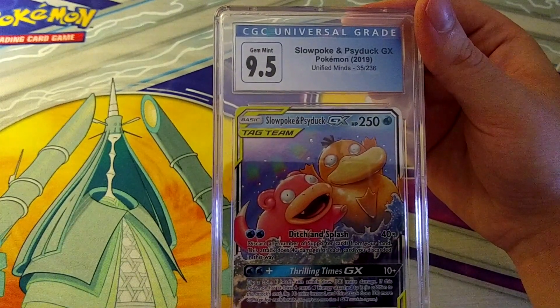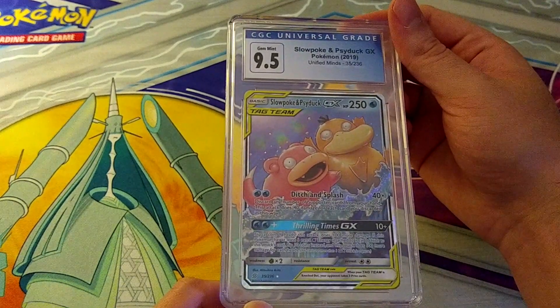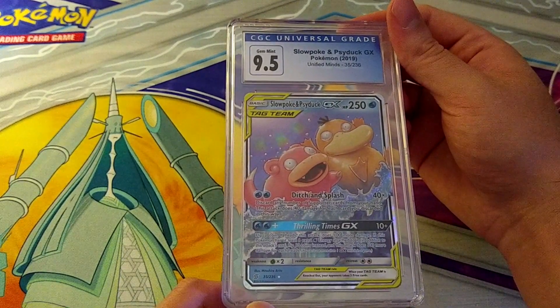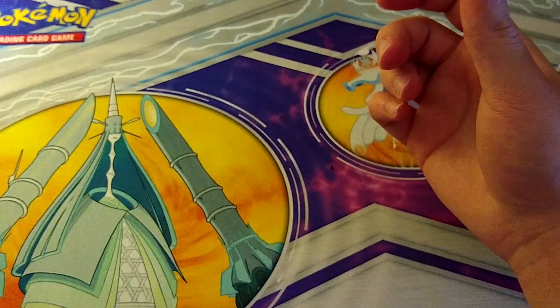Back to English — Slowpoke and Psyduck GX at 9.5 from Unified Minds. Very popular GX card from that set. 9.5 — not a 10, but what can you do? I'm okay with that.